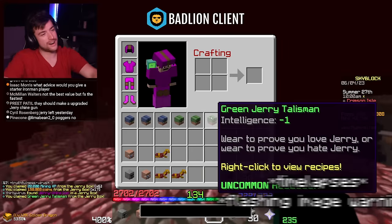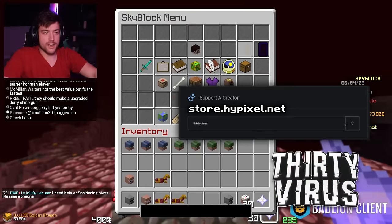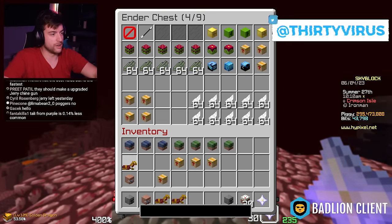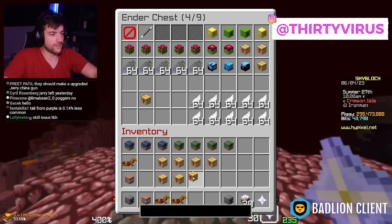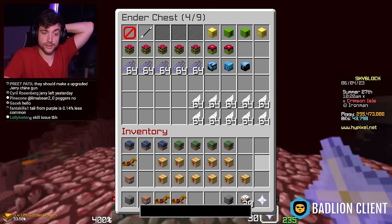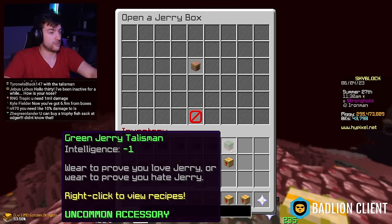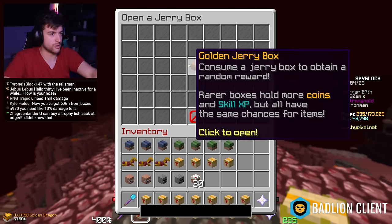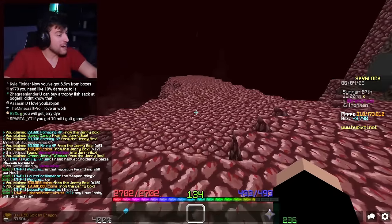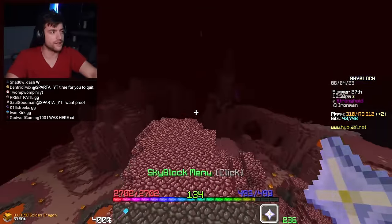Four green talismans! We're not done yet - we have 10 golden jerry boxes. These ones cannot give talismans, so that is it for talismans. Actually, it's 11. The golden jerry boxes again, no talisman chance. We're looking for 10 million coins here. The last one - 10 million coins, let's go! We made like 22 mil there, not bad. That's like 15 minutes of the mining method I was doing.